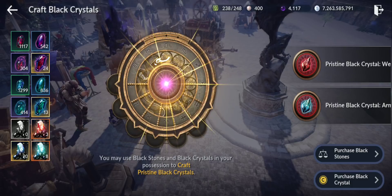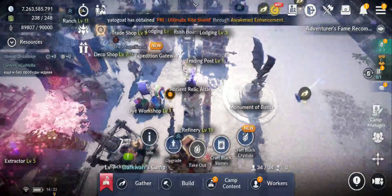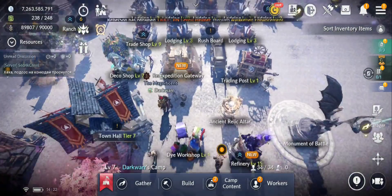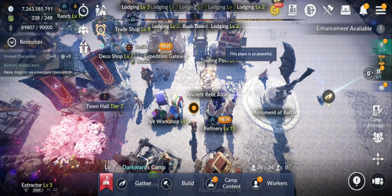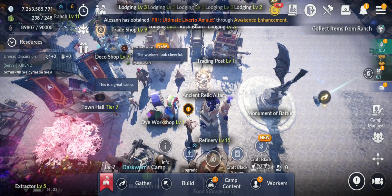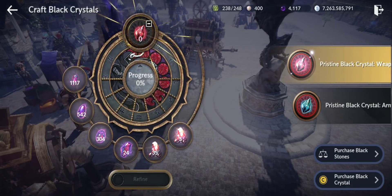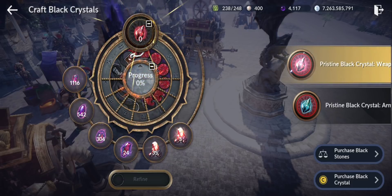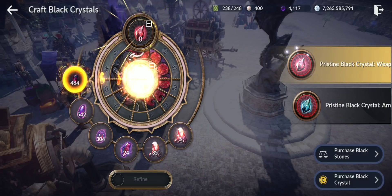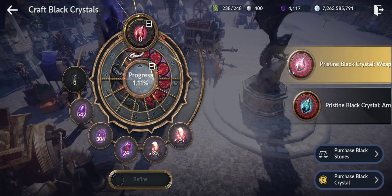Let's go for weapon since I already maxed the main weapon and sub weapon. You can see a list of all materials. The lower-tier black stones give a very small amount — if I use all 1,100 I only get 1.1 percent, so you have to go all the way to 100 to craft one pristine black crystal. That's how it works.